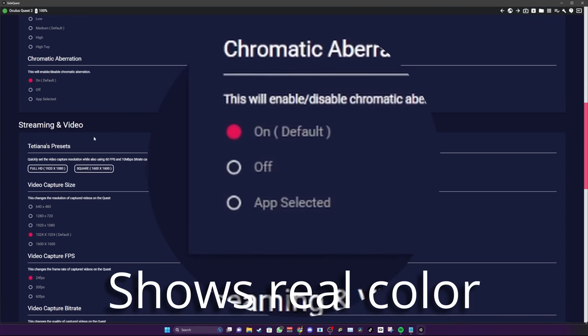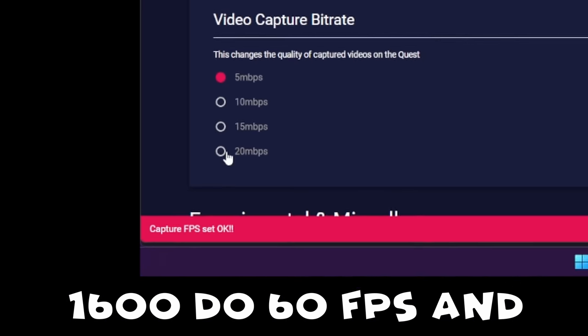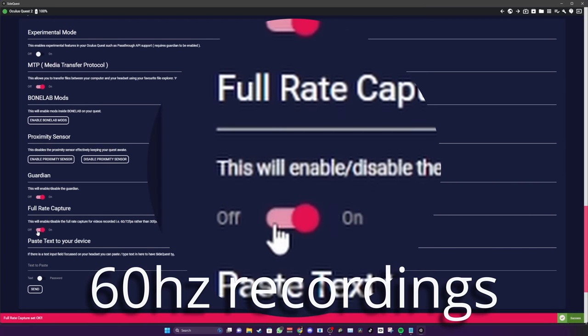You see this FFR — change it to off. Go down to chromatic aberration, turn it to on. Then do 1600 by 1600, 60 fps, and 20 megabits per second. Go down and you see the full capture rate — turn that on, because that gives you the smoothest recordings ever.